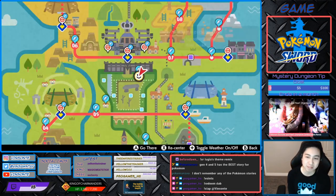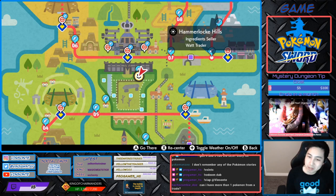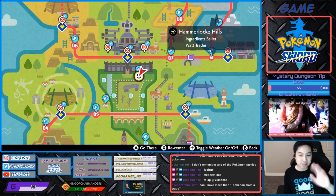Hey, Vesante here. In this video we'll look up Hidden Ability Frostmoth. Hidden Ability Frostmoth has Ice Scales, which halves special damage taken, so you pretty much become a special tank. The den that spawns with the best rates is